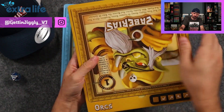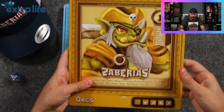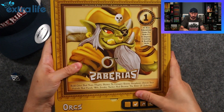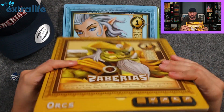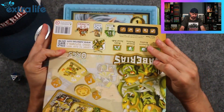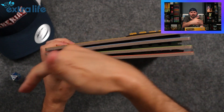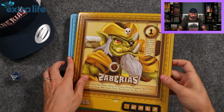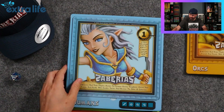One thing I did notice on mine — I've left them in the box they originally came in and I'm in Florida now, so lots of humidity, and they did start to curl a little bit. I don't know if this is a prototype or the final version, but when storing them I would probably recommend storing them every other direction, because storing them all the same way is making them all warp that way. That's on me, not on you, because I think when they came in the package they were actually every other direction.